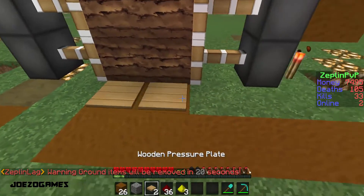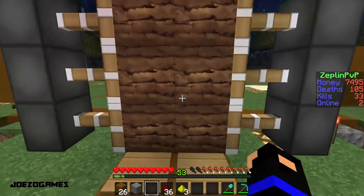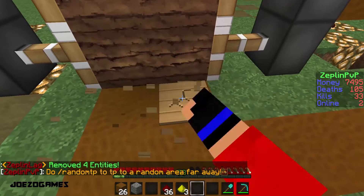The next thing you want to do is place down your pressure plates. And voilà, you have an automatic opening door. Now the reason why I set it over here is because it's preference.